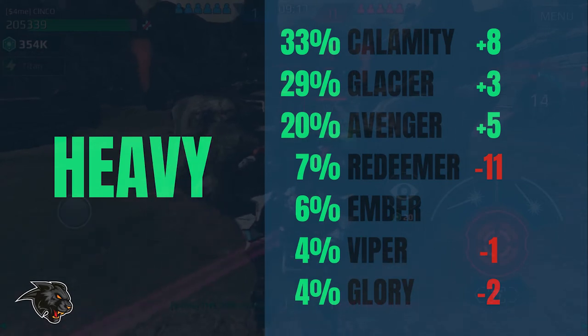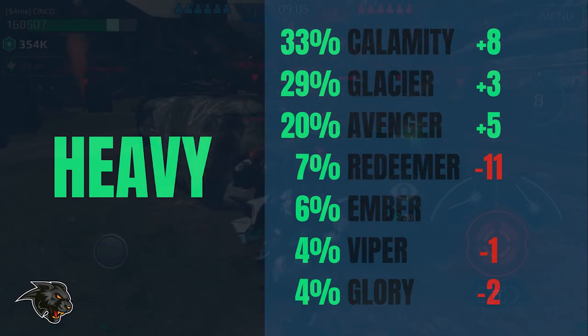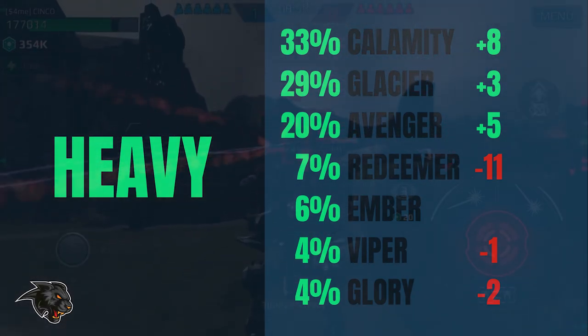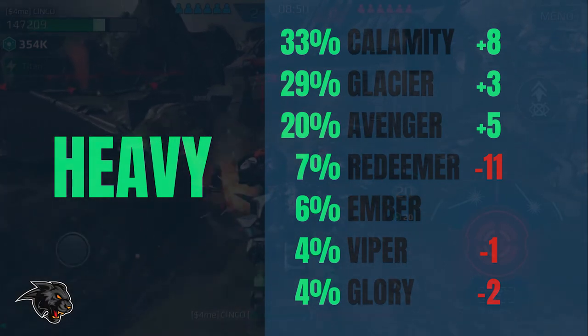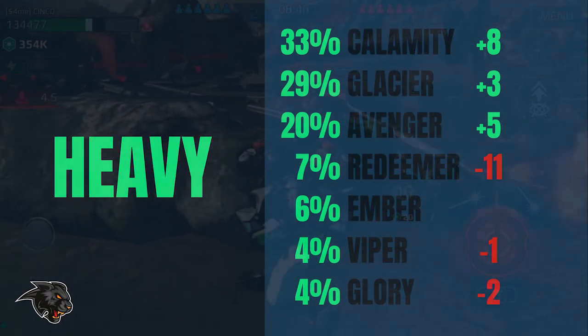With the Ao Jun takeover it's really important to look at the heavy weapons. The Calamity, Glacier, and Avenger have all had pretty big upticks statistically, and the Redeemer is actually way down. I was surprised by that because I have some Redeemers in my hangar and I really like them. The Glory and the Viper also went down. The main reason for the Calamity and the Avenger being so high on the list is because their DPS over a sustained amount of time is really useful against Titans.